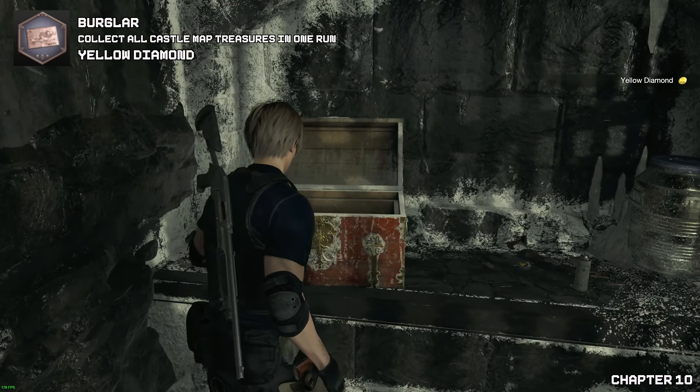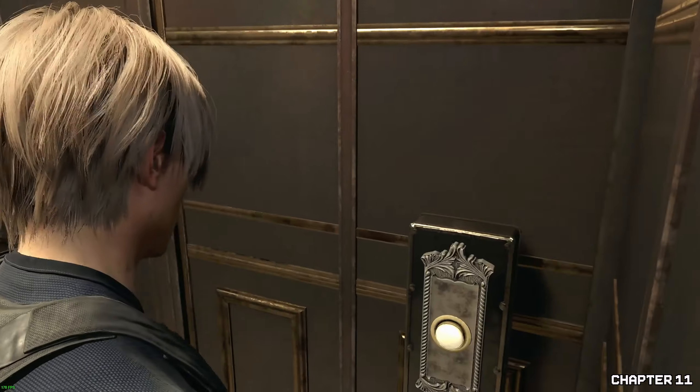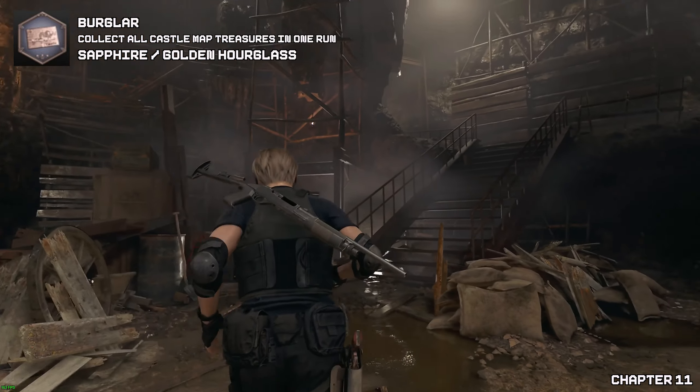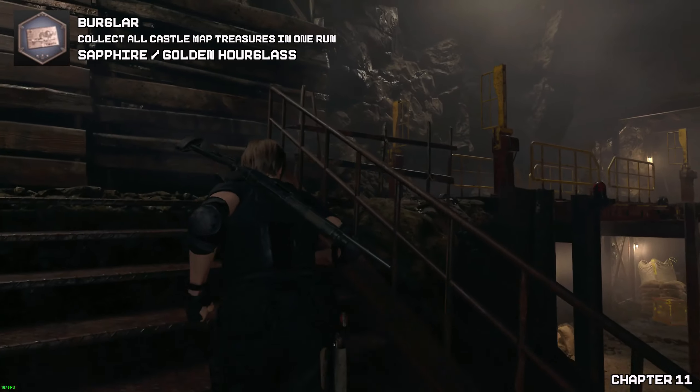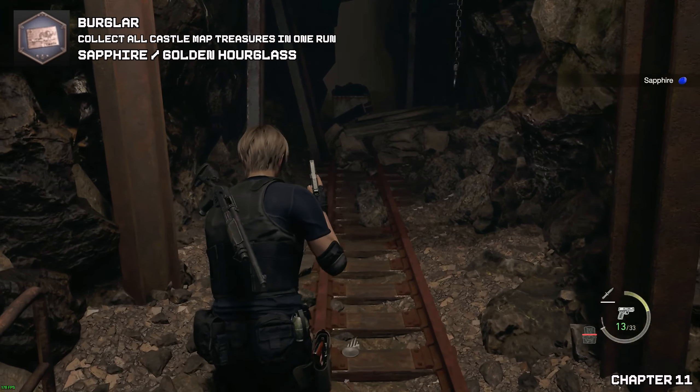Welcome to chapter eleven. As soon as we start, we'll be greeted by the merchant and a shooting range. Just want to point out: if you're like me and haven't played any of the shooting ranges, once you get to the final one and try to play all of them, it won't let you — you need to play one of each. You've got to play one, which unlocks two, then three, then four, to unlock them all.